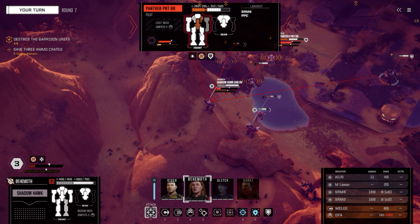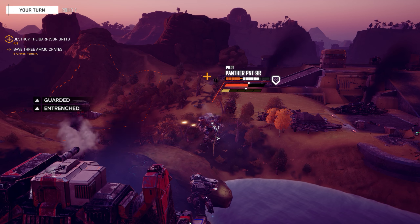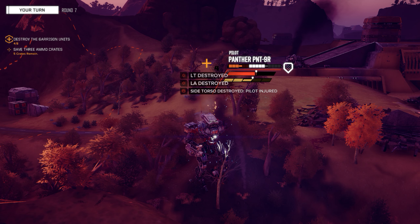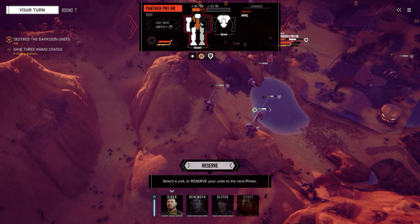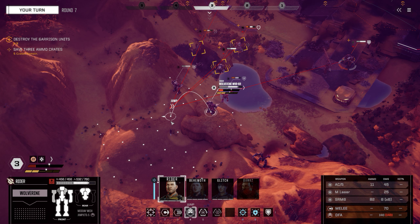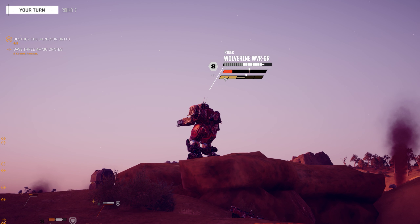Need to take care of that Panther - fire all weapons! I was hoping his torso would be destroyed, but no luck. The wrong arm got destroyed. Let's get outside the line of sight of that Dragon - jumping. I think we already have Dragons in our hangar.